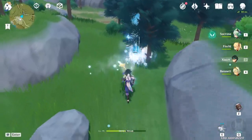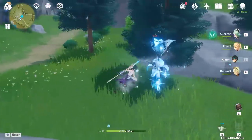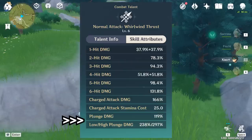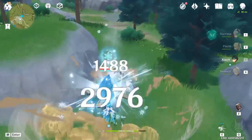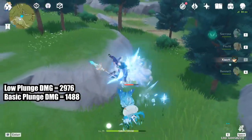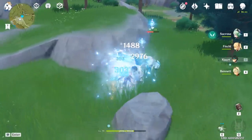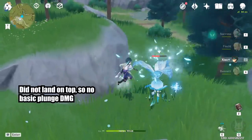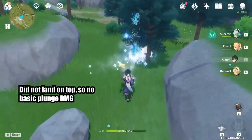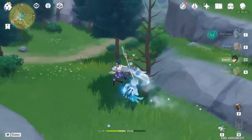Side note: Xiao does not take damage from plunge attacks. Speaking of plunge attacks, there is a reason why the ability has basic plunge damage as well as low and high plunge damage. When you directly hit an enemy with a plunge attack, you will get the basic plunge damage in addition to the normal high or low plunge damage you always get. Try to land on top of enemies if you can, but don't force it if aiming takes too much time. The damage from landing directly on top of an enemy is slower than the AOE splash damage.